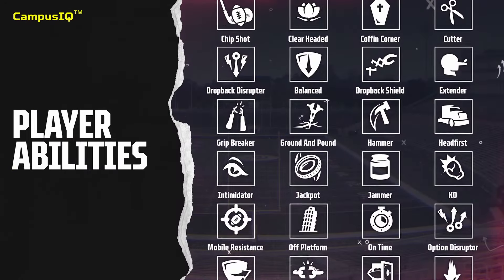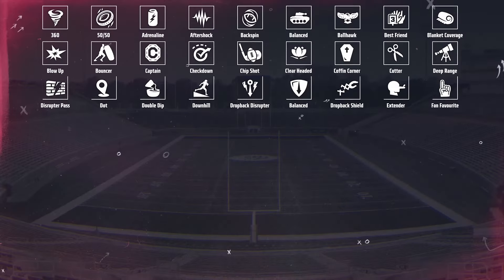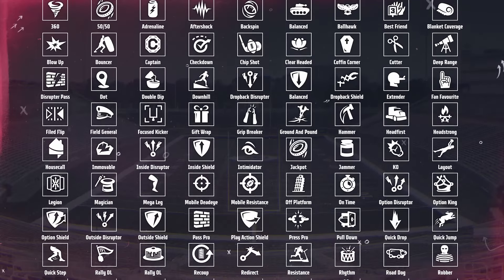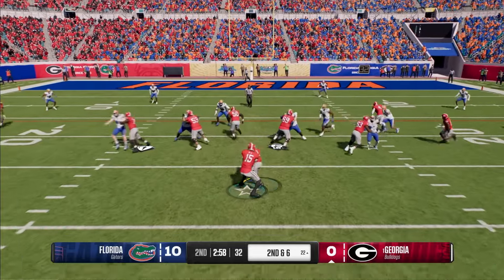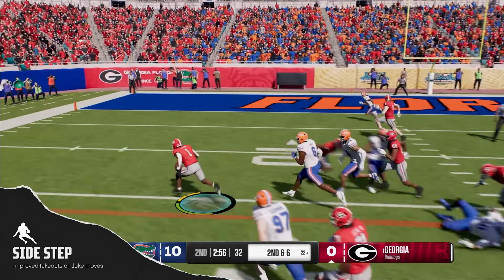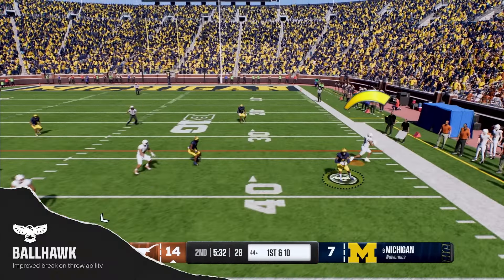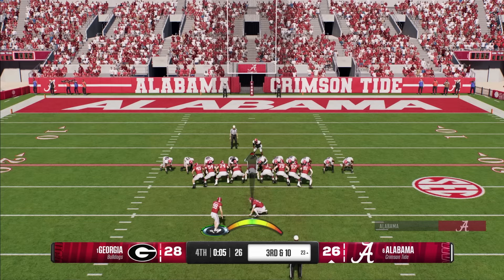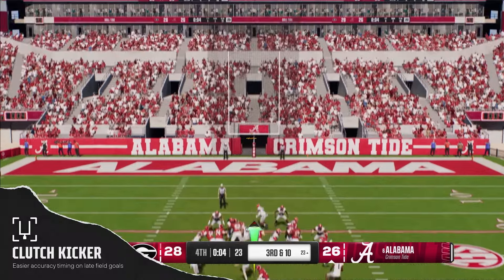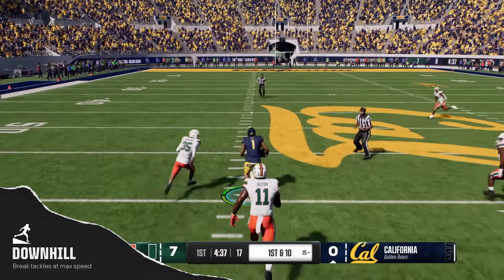Next up we have the abilities. This is something I did not expect to be in the game. I really thought it was just going to be straight-up ratings-based, like how NCAA 14 was, because they didn't really mention it that much. So it is weird to see, and obviously this was something they've been doing for a while but didn't mention in like the sizzle trailer — but I guess it's fair, you don't really see that kind of stuff.